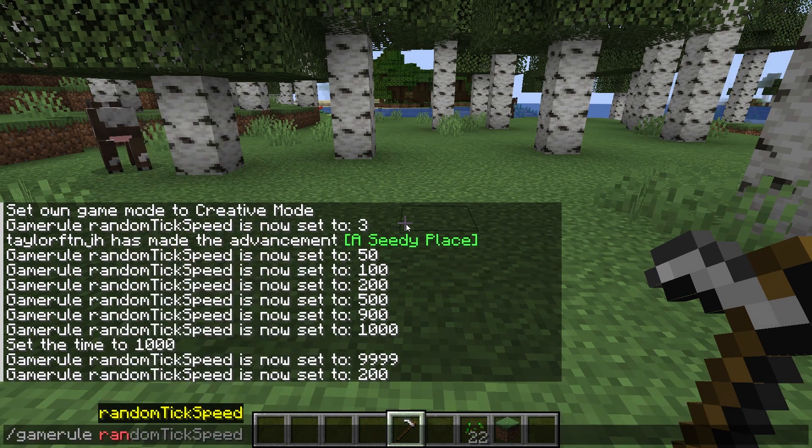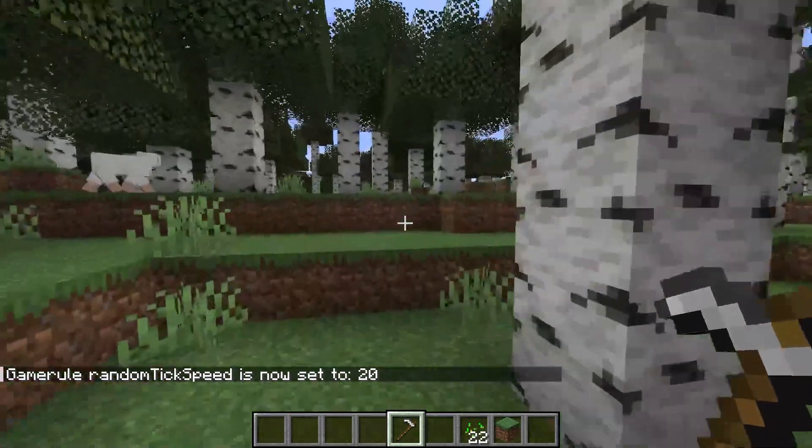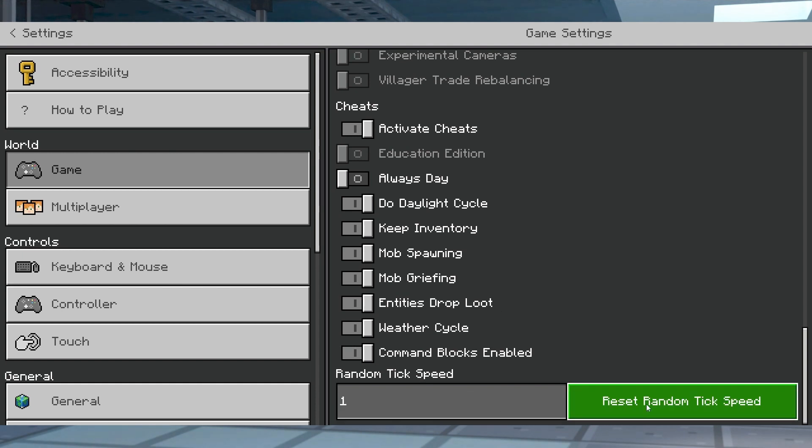You are going to want to keep this in mind when altering its values, since it does play a critical role in your server and world. The default tick speed for Java is 3, while Bedrock runs on 1, so make sure to remember these numbers if you're planning on ever changing them back to normal.